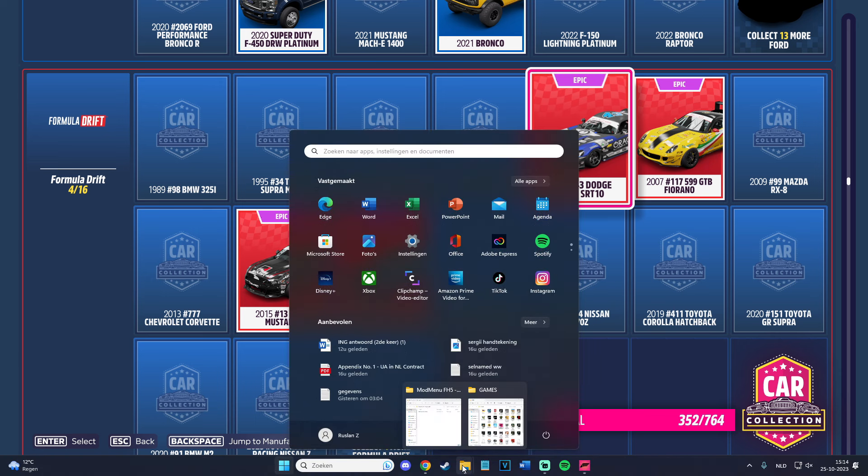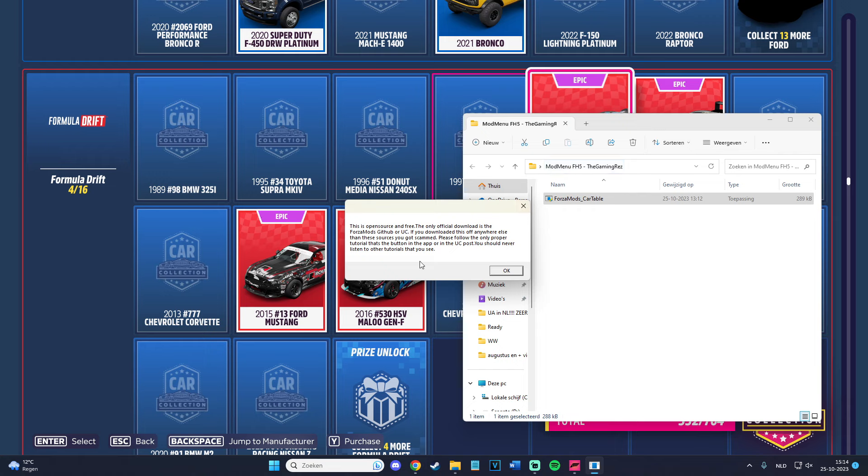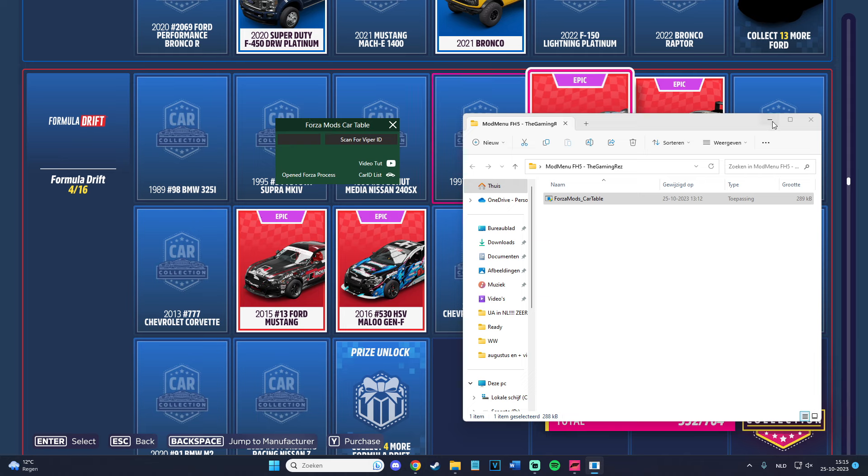Now go to the mod menu that you downloaded from the website or the link in the description. I will also make it clear in the description what you have to do, so if you don't fully follow the video, the description will also be pretty clear. Go ahead and open the Forza Horizon mod menu — it will ask if it's fine that it makes changes. The original download is from GitHub or UC. It's called Forza Mods Car Table. There is also a video tutorial by the creator himself, and I'll give a shoutout a little bit later. Without him or her, it wouldn't be possible to use this mod menu.